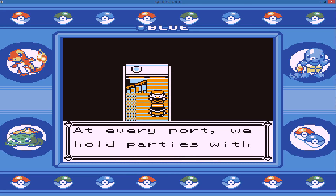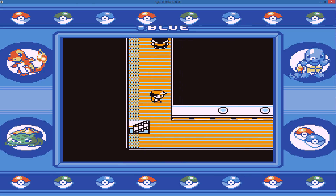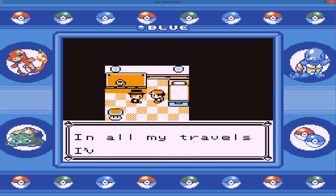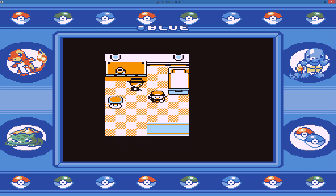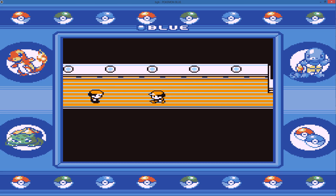Let's do this floor first. There's a woman here and there's some data — I don't know if I could give you that data because you have to battle Snorlax.